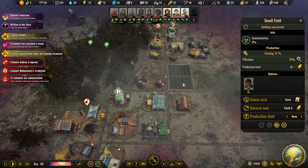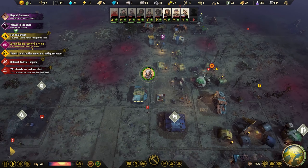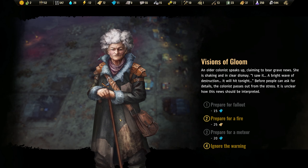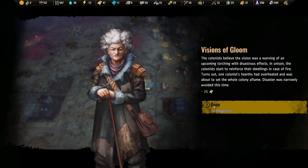You guys are working on that. Let's change that to potatoes. Colonists have received a vision — an older colonist speaks up claiming to bear... prepare for fire. This house was narrowly avoided this time. 30 happiness.